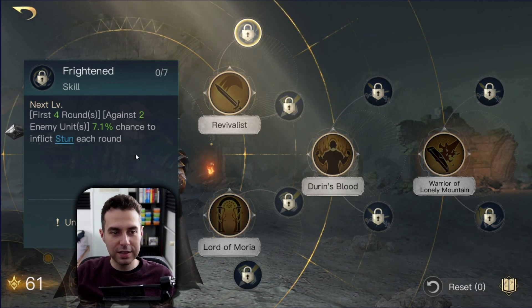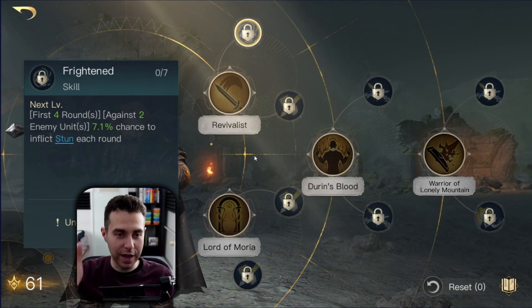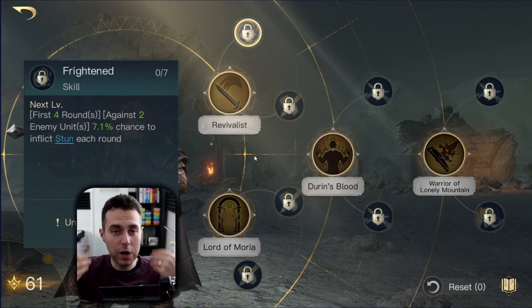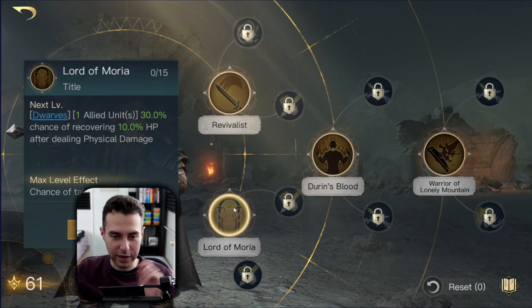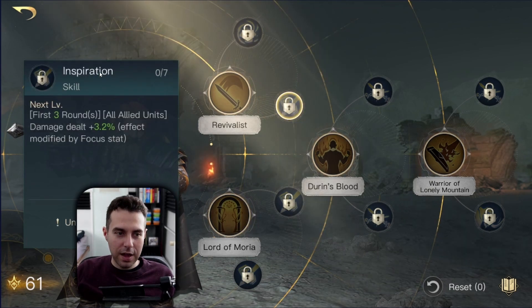Then we have Frightened: for the first four rounds you get a chance of stunning two enemy units. It can be nice, but not in this build — in the Retaliate build you actually want your enemies not in CC, since you want to hit them back with Retaliate. That's where your damage comes from, and whenever you Retaliate you get a chance of proccing Lord of Moria. So Frightened sounds nice on paper but not for the Retaliate build.